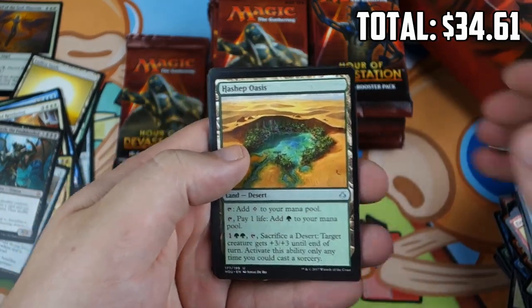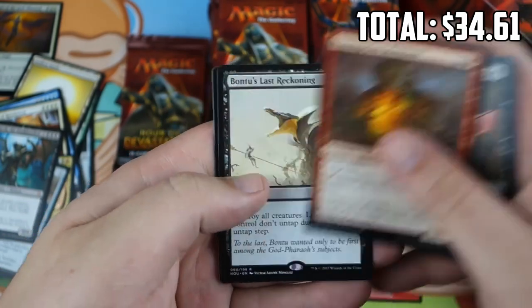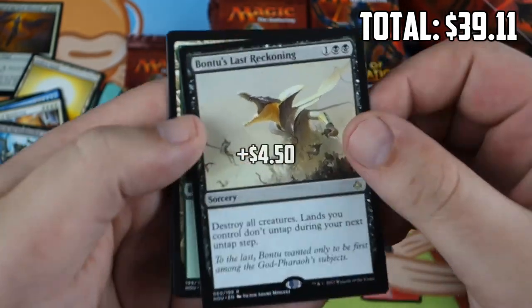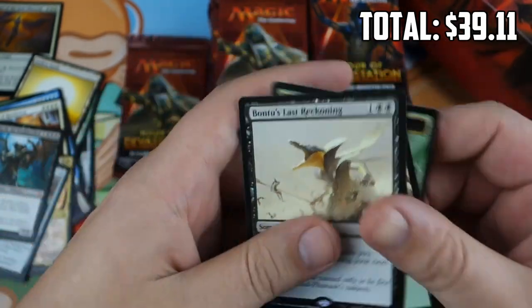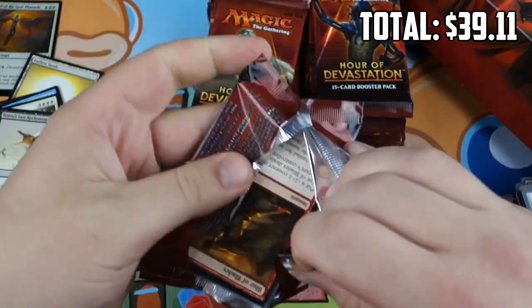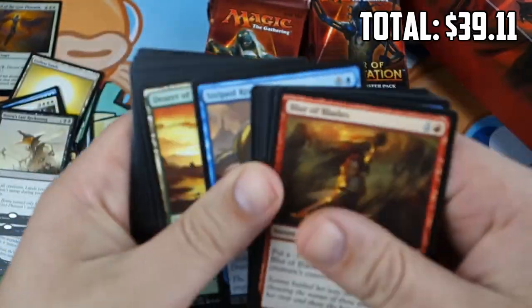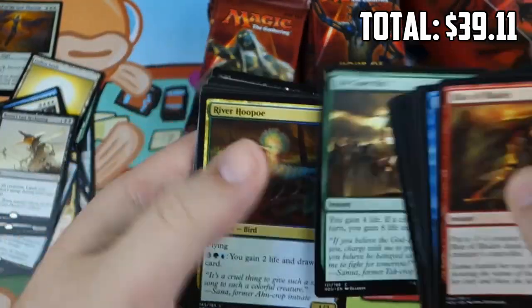Two mythics so far. Razaketh the Foul-Blooded is not that low value. Bontus's Last Reckoning — decent rare, we'll see if it ends up being good in Constructed, but it's at least sweet. Three-mana Wrath — we'll see. The drawback is interesting; it's the kind of card you gotta play with to really get a feel for how powerful it is.